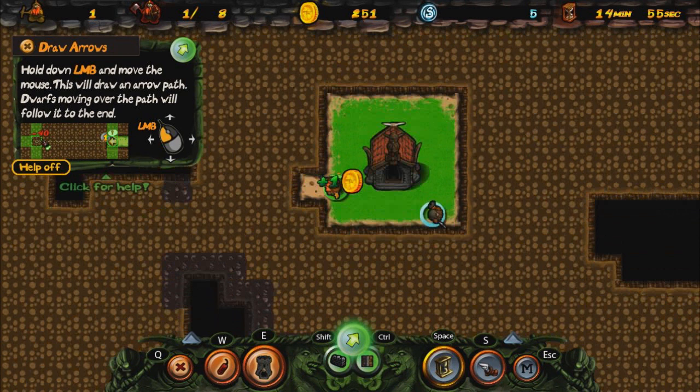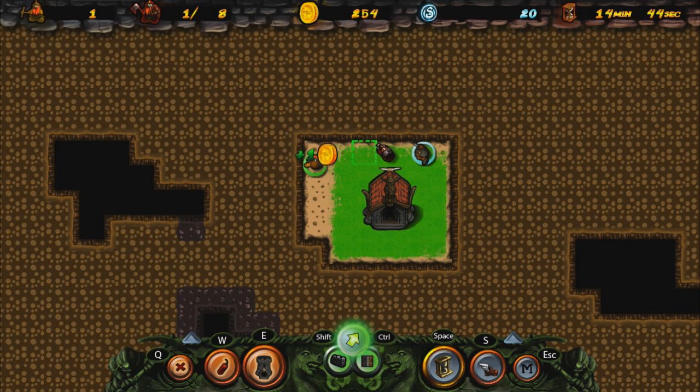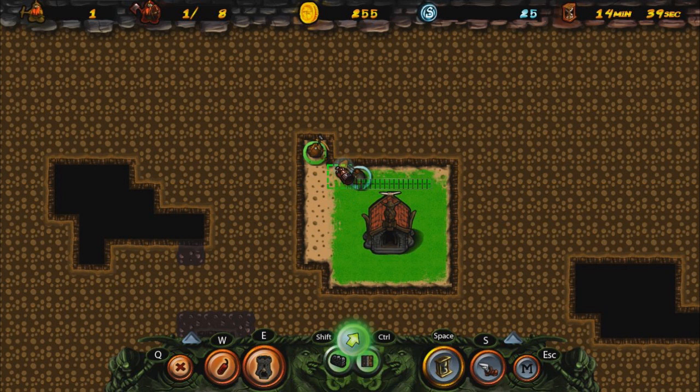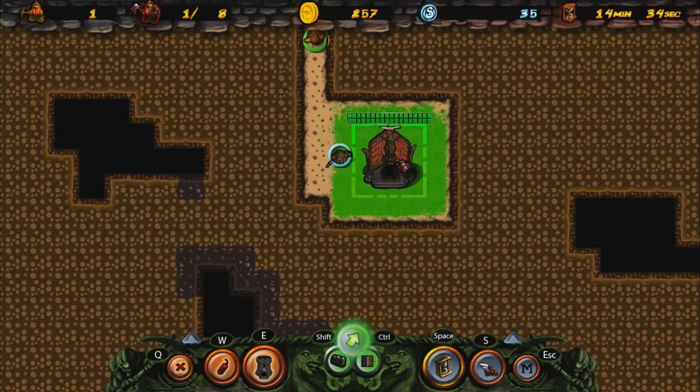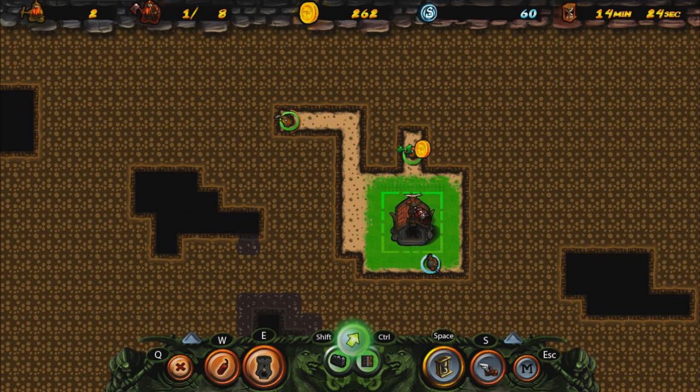We have our digger dwarfs who like to dig - they're like lemmings. We've got warrior dwarfs to start off with. The aim of arcade mode is to get as much score as possible. You see there they're digging this tile and it's getting me 5 score. Over time more and more of these things will spawn, and the map is just huge - it's randomly generated.